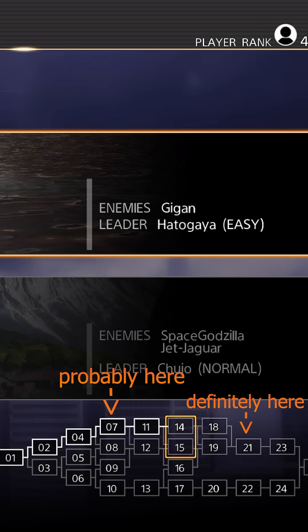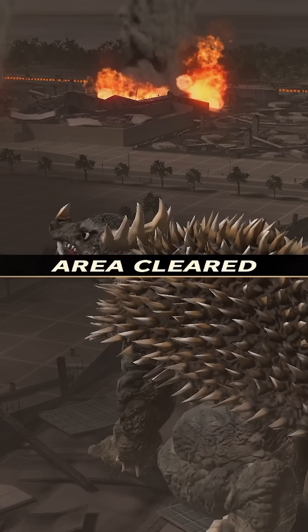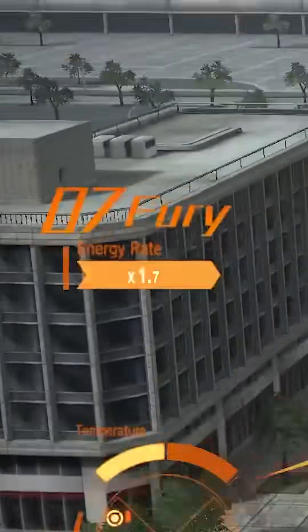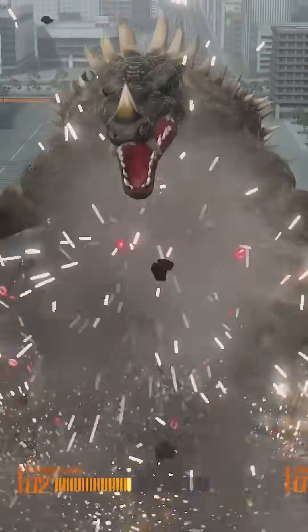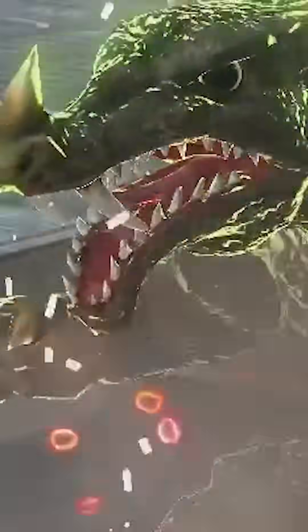At a certain point, this modifier seemed to hike way up, so you're really incentivized to finish the run to start, so as to not lose out on the potential extra evolution energy you could acquire. Oh yeah, that's not even to mention the fury combo meter, which remained at 1 for the entirety of my testing. Bringing that into the equation would have added a constantly changing variable to screw everything up, and I was not bored enough to do all of that.